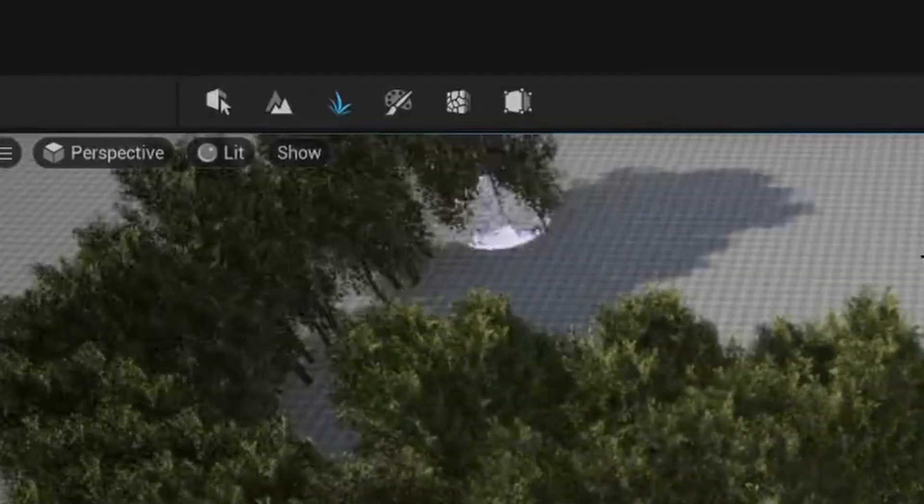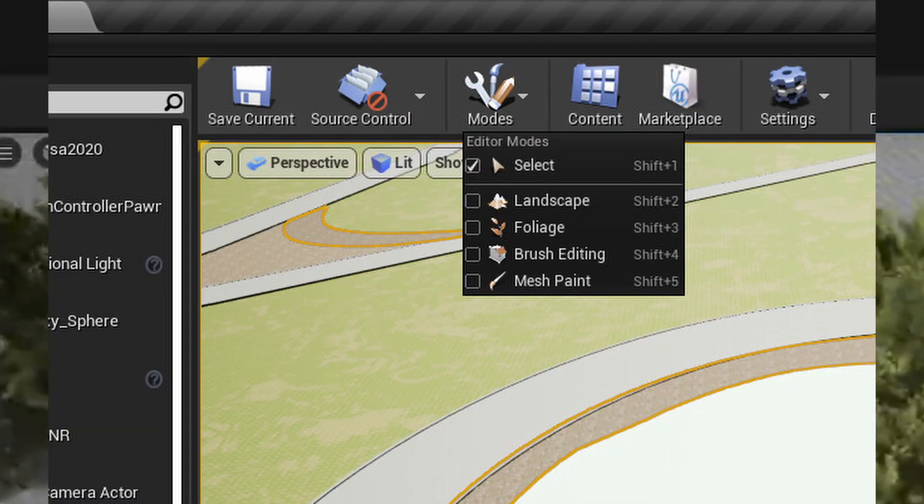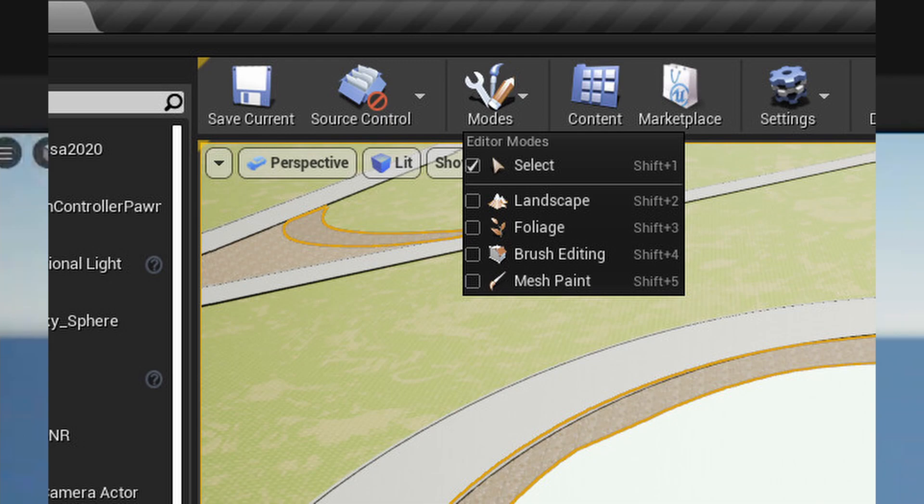In UE5, the landscape area is at the top in the left of center. In UE4, it's the same area, but you have to click the modes button and then click foliage.